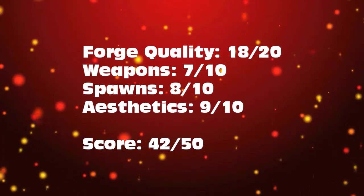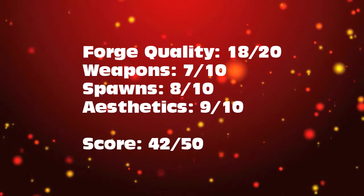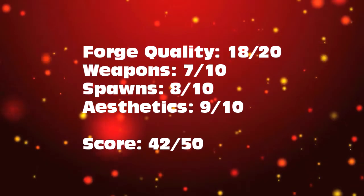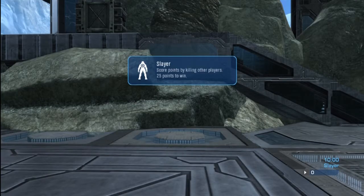Forge quality: 18 out of 20. Weapons: 7 out of 10. And 8 out of 10 for the spawns, because it's pretty hard to mess those up. For a grand total of 42 out of 50.